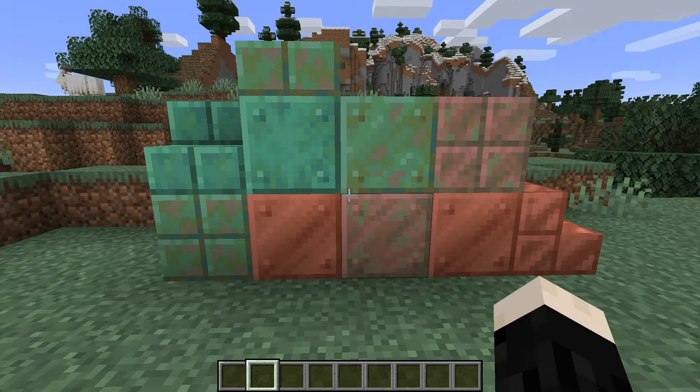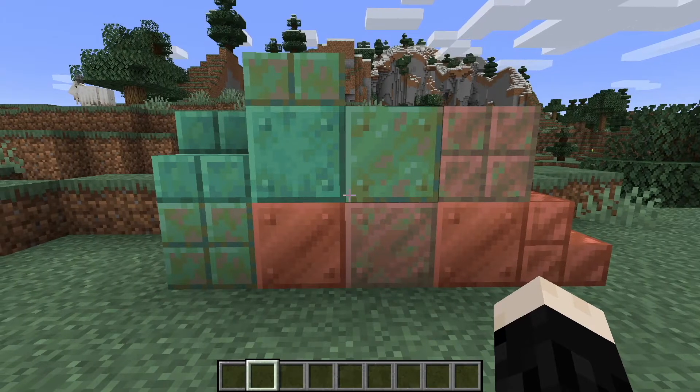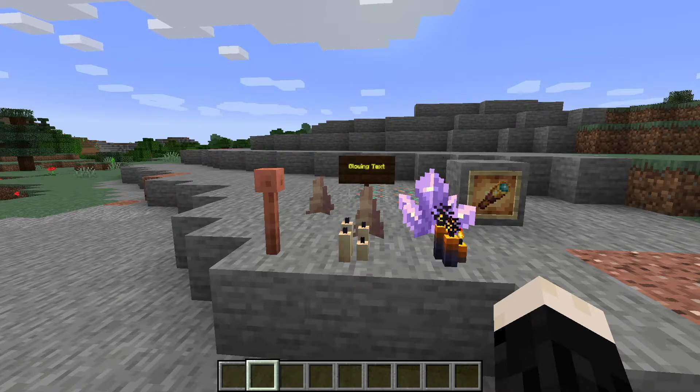They're also adding copper, which is going to be a really cool building block, especially with its color changing over time — I think it's going to add a lot of texture and character to builds. We're getting a lot of cool new items: the lightning rod is a welcome addition, we're getting glowing signs which look really good, glowing item frames, the spyglass, dripstone points, amethyst crystals which are both cool decorative blocks. And then we get candles — they added them back in last minute, so I'm really happy about that.